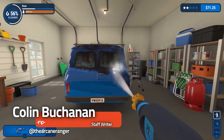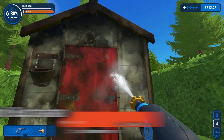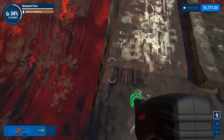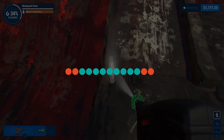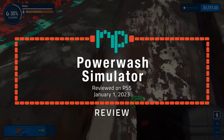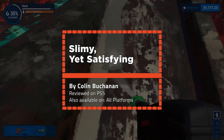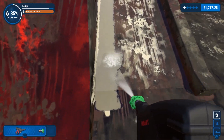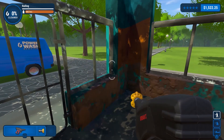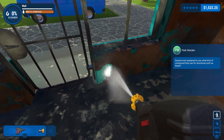Power Wash Simulator is an interesting game to attempt to review. Just looking at any footage of this title will likely tell you everything you need to know — either this game is exactly up your alley or it isn't. Power Wash comes from UK developer Future Lab and publisher Square Enix, a partnership with the added benefit of a crossover campaign with, so far, Tomb Raider and Final Fantasy 7.